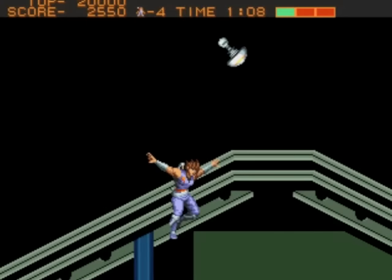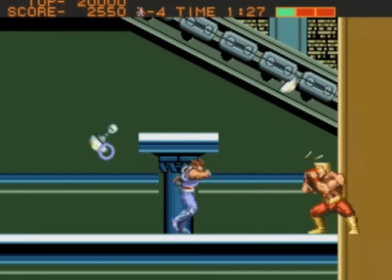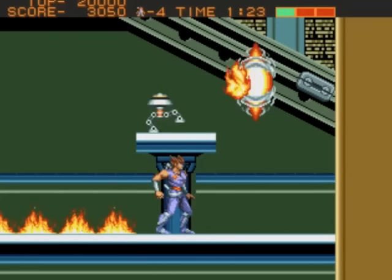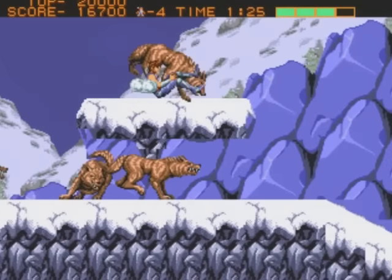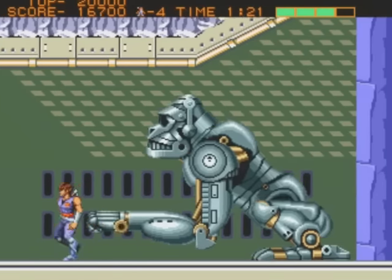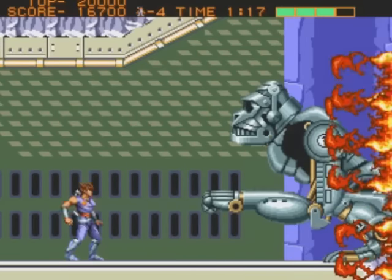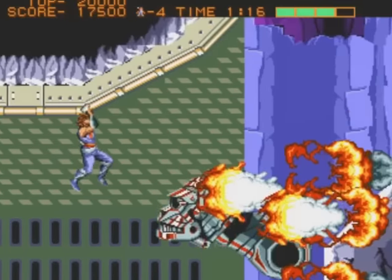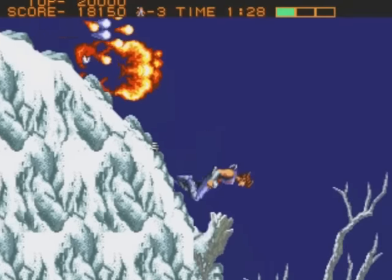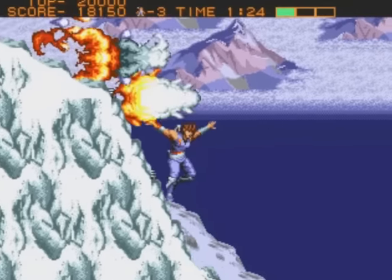The late 80s and early 90s were a fantastic era for Capcom. They just seemed to keep hitting home run after home run, and in 1990, knocked one right out of the park with Strider on the Sega Genesis. Strider was the perfect example of how an arcade port should be done on a home console at the time. Everything just felt right — the gameplay, the music, the graphics — it was all there, and it was mind-blowing.